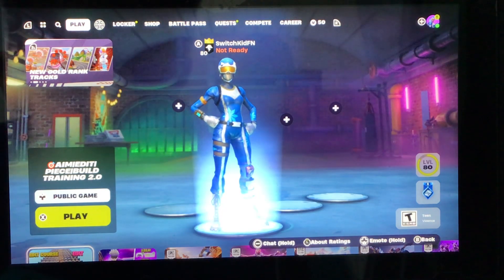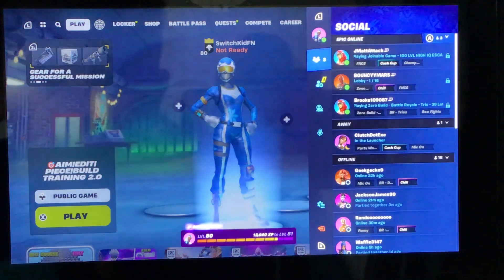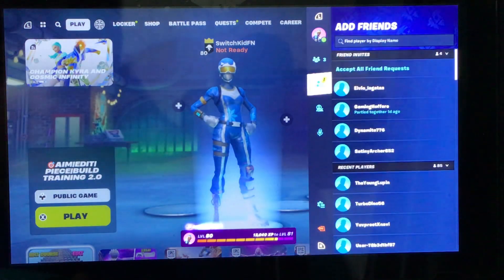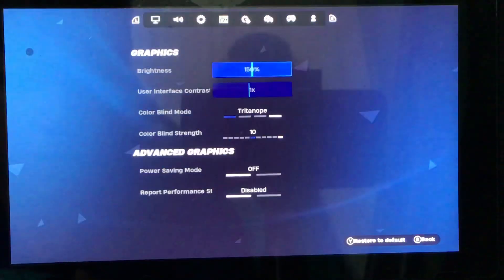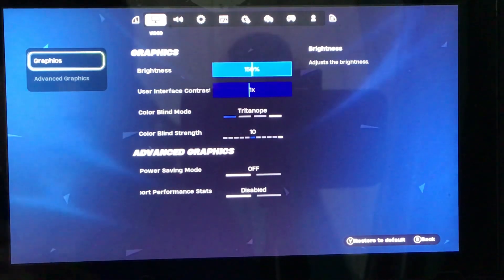One thing first though — if you want nice graphics, these are really nice bright graphics for Nintendo Switch. Just go into settings, this one, and just copy down everything here, and then you'll be good to go.